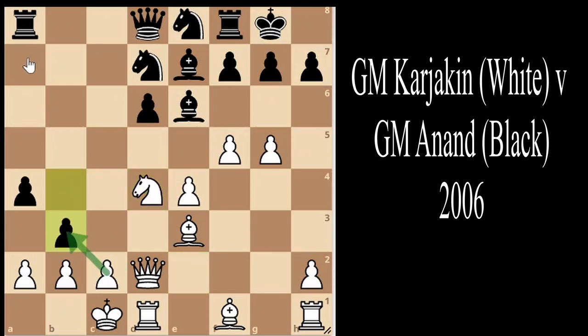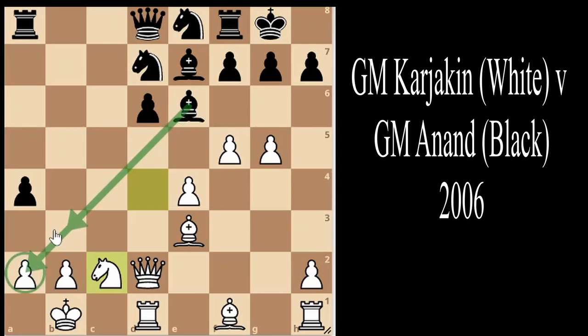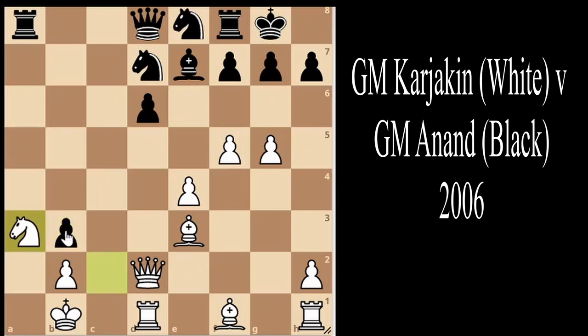So Grandmaster Karjakin simply plays knight to b1, after which we see b takes, e2, and knight takes e2. Now Grandmaster Anand can either play bishop takes a2 or bishop to b3. He chooses bishop to b3, after which we see a takes, a takes, and knight to a3. We see knight to e5, centralizing the knight.